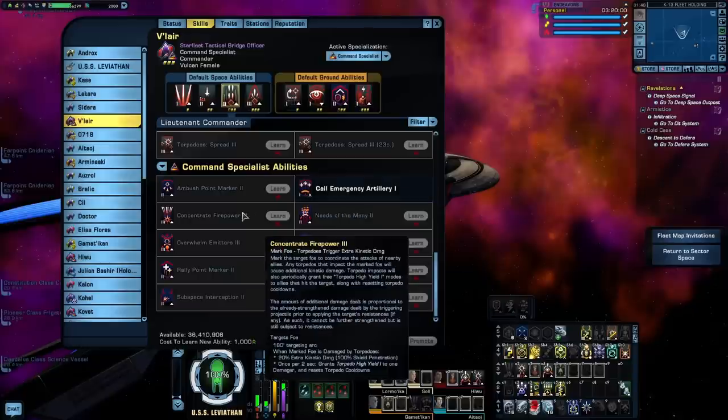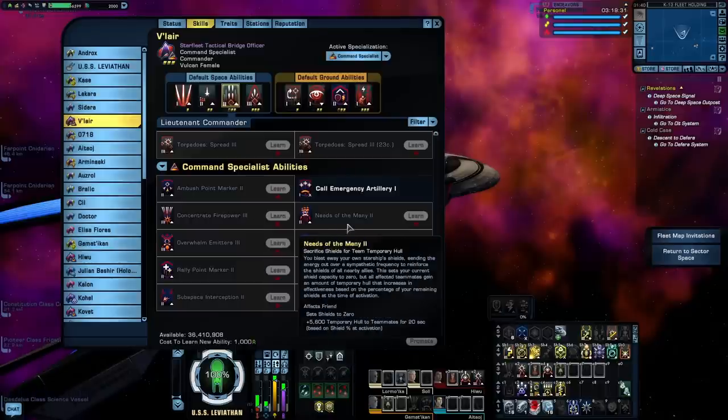Concentrate Firepower — already went over this one; it's the backbone of a torpedo build. The big downsides are that you have to use rank 3 and you never really know where the buff is going to go. It could be applied to you, one of your teammates, or a friendly NPC, but it is still essential for a torpedo build. It's also good for a support tank because its buff is applied to teammates. Needs of the Many is sort of a hull heal — it sets your shield to zero and then applies temporary hull to all your teammates. I really can't see many scenarios where this is going to be super helpful because if you're tanking you want to keep as much HP as you can; if your teammates are in trouble there are better ways to help heal them, like Overloaded SIF Linkage, the Protomatter Projector, or Turn the Tide.